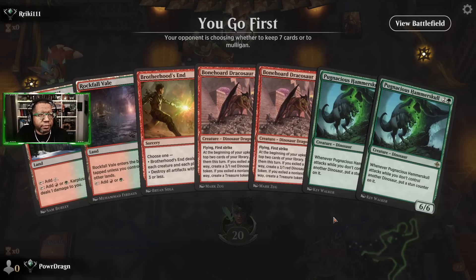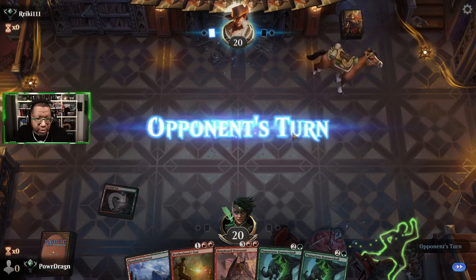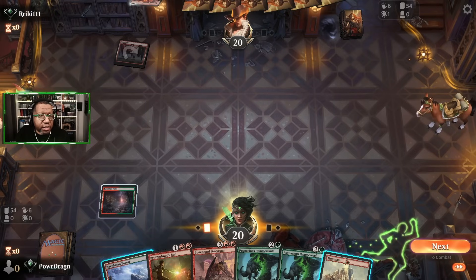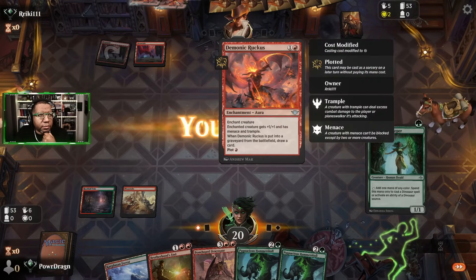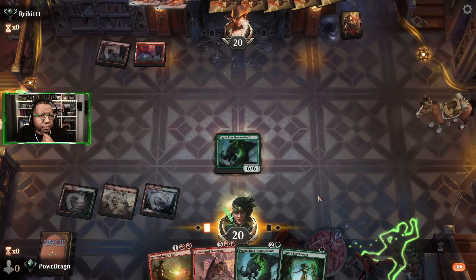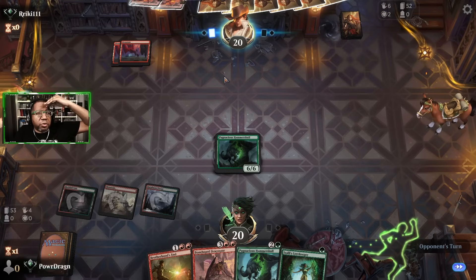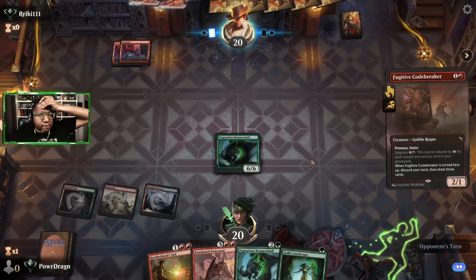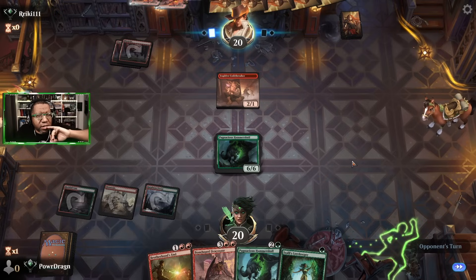Easy mulligan on this one. This is not so easy — we'll keep it though. Here's hoping we find something good, preferably lands. We might actually need a carnosaur. Two demonic ruckus — if they put both those on a creature, we can't kill it with brotherhood's end. This is why I was hoping we had a carnosaur. Fugitive — well, we can't block a fugitive, but we'll be able to kill it, so that's something I guess.